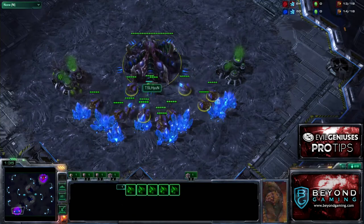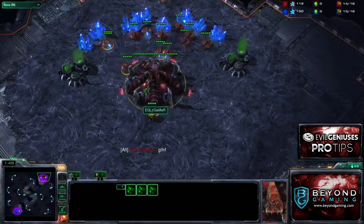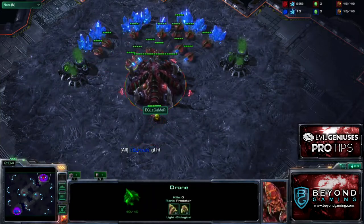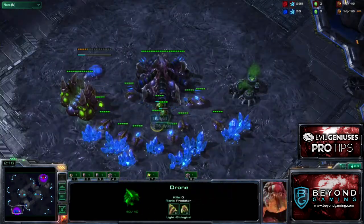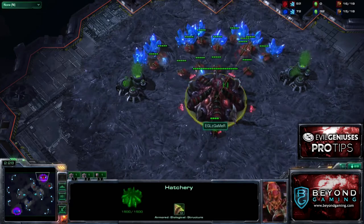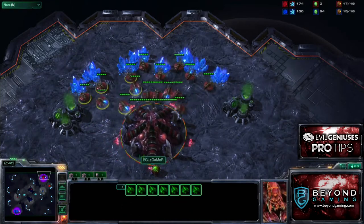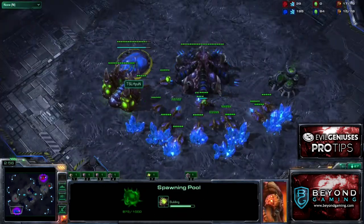We see our opponent just building drones, nothing really going on. We're probably going to both go for hatch first, fast expansion type build orders. I say good luck have fun — and he says it back, the good manner from the Korean player. So we see our opponent actually went for a 14-14, which is the safest build order you can do — it counters cheese builds and all-ins. I go straight for a fast expand, the 16 hatch, which is my favorite opening in ZVZ. I love hatch first. I'm not a fan of the 14-14 because I feel like it could put me behind more so than not.